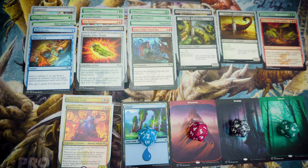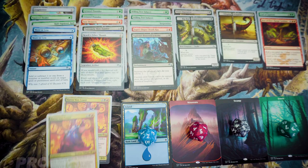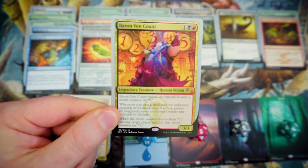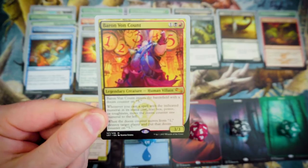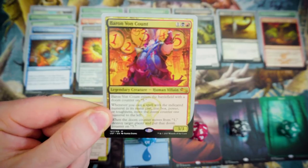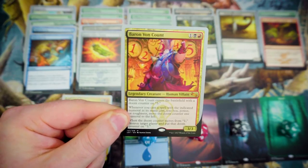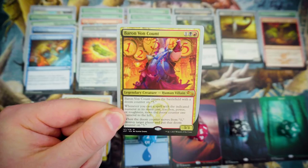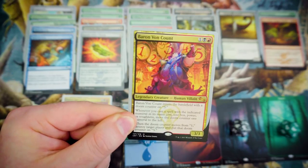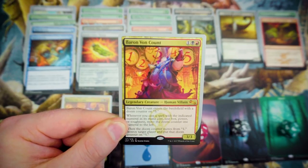After working everything out — there was more maths involved with this than any other deck I've ever built — with Baron Von Count, you need to cast a spell with 5 in the casting cost, mana cost, text, power, or toughness, then 4, then 3, then 2, then 1 to get his Doom Counter all the way down. We've got five ways of getting the number 5, More or Less helping with the 1-cost there. As you go through 4, 3, 2, and 1, there are other ways of getting those numbers — I believe Ground Pounder has 1, 2, 5, and 3 on it, which helps enable those counts.